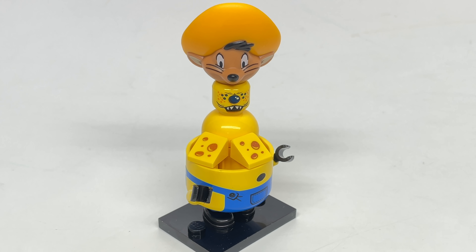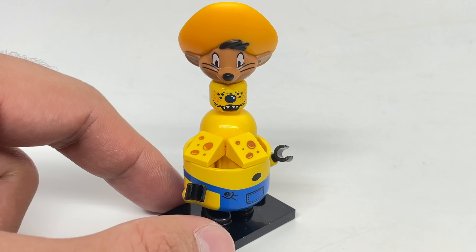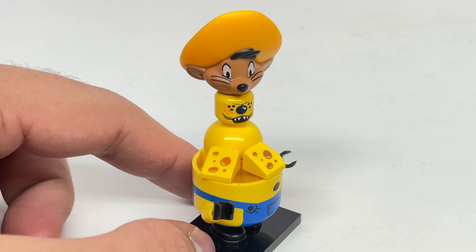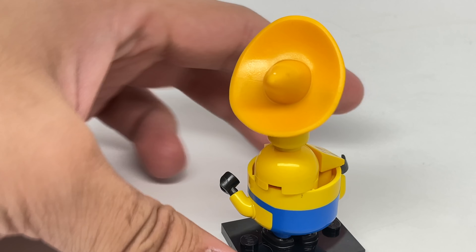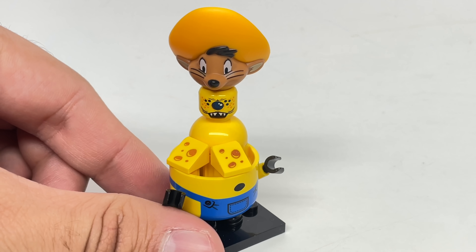Then we have the cheesy monstrosity. This uses the body of Otto from the Minions line, that one space police alien for his body, and then just Speedy Gonzalez's head plopped on top. The only thing is I wish the head matched more of the body.